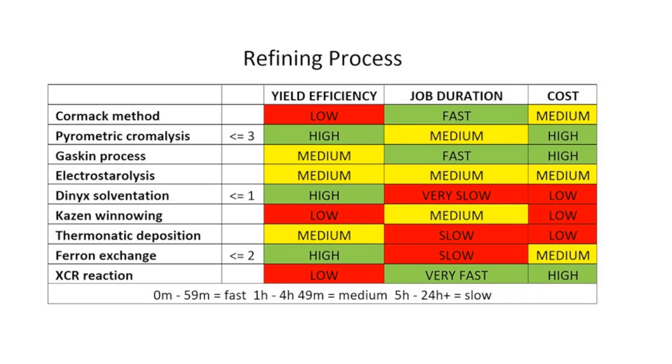Before we get to the refinery I want to go over the different refining processes. When looking at yield efficiency, you want something highly efficient to get as much ore out of your load as possible. Job duration is how long it will take to finish processing — this doesn't matter much to me since I usually have many jobs in the refinery at once. Finally, the cost — you have to spend money to make money. I look for the lowest cost available until I can refine my own ore. With all these factors in mind I like to use Dinklo Solventation — I don't mind waiting the extra time to get the highest yield at the lowest cost.